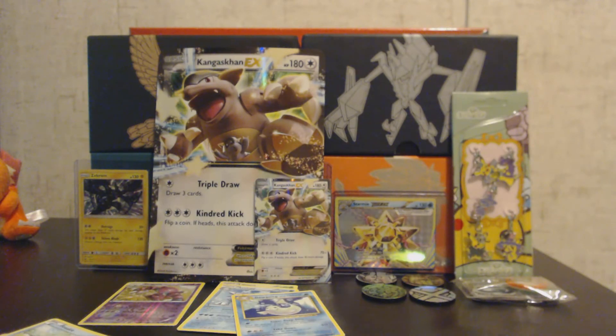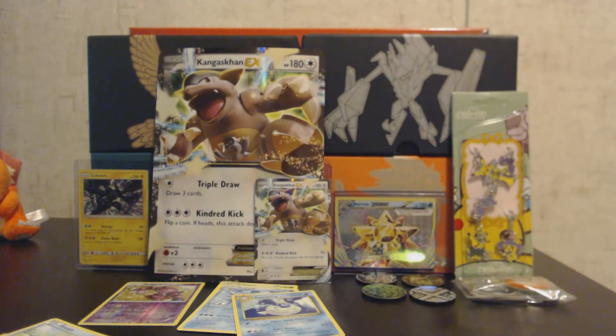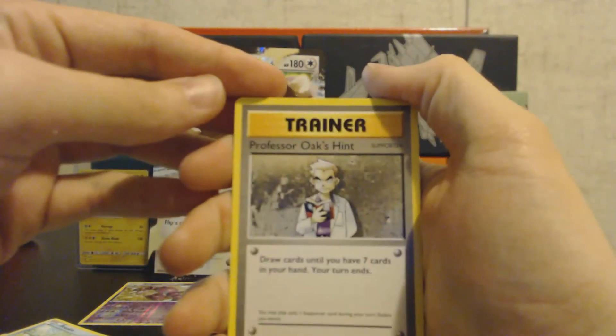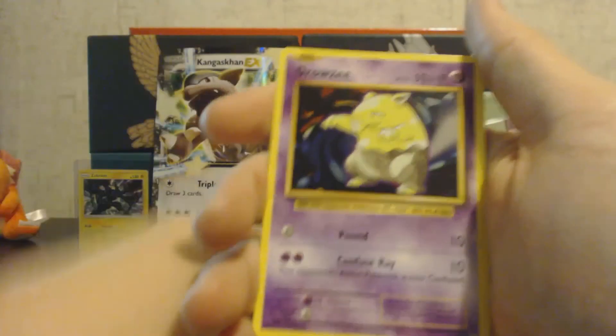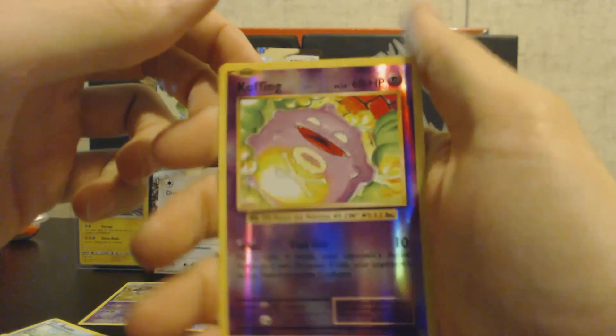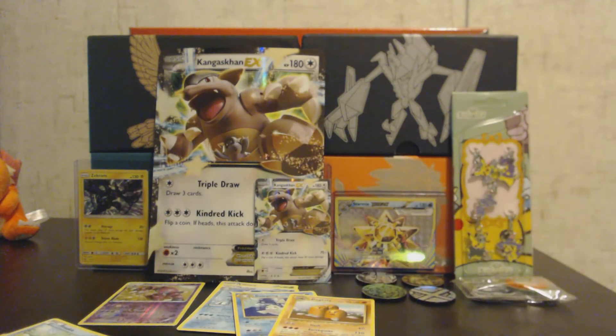Nothing so far out of these packs from the Kangaskhan EX box — I mean we do get the Kangaskhan EX — but let's hope for something good out of this last pack. We have Professor Oak's Hint, Charmeleon, Kakuna, Pikachu, Doduo, Caterpie, Drowzee, Diglett — the reverse holo is a Koffing, and we have a Dugtrio non-holo rare. So we get nothing out of the Kangaskhan EX box besides the Kangaskhan itself and the jumbo Kangaskhan.